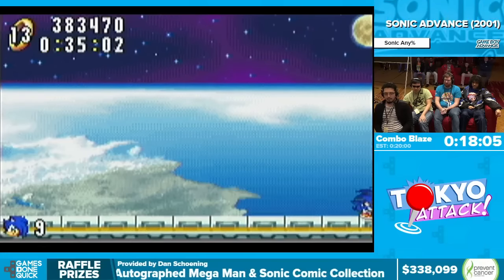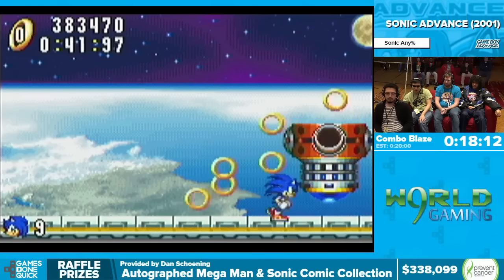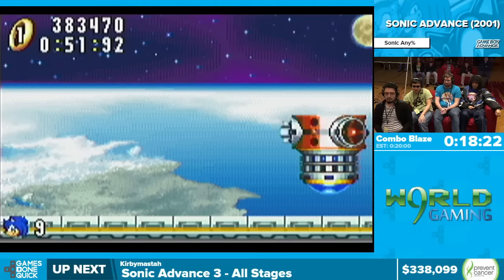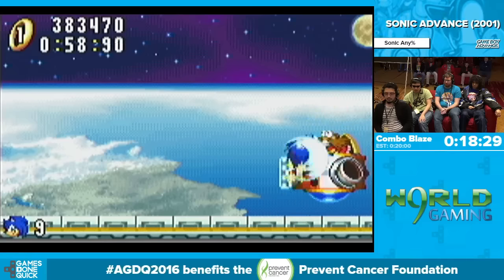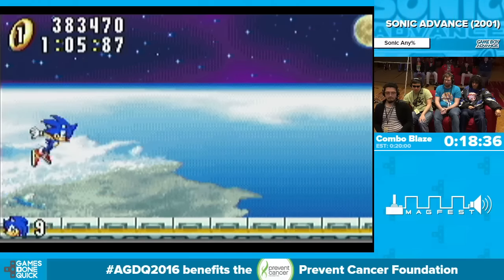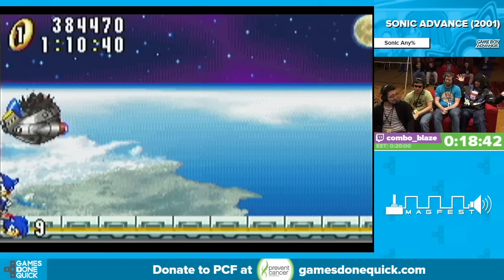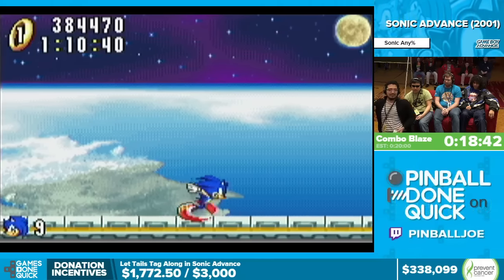The third boss is unique to this game and is terrible — completely luck-based with a lot of randomness. You want him to pull out the fist because he stands there vulnerable for several seconds. The big problem is if he goes to the left side of the screen, because your single ring always flies to the left, making it very hard to repeatedly take damage. Angel Island first try — that was 18:42, really close to PB. That's a good run.